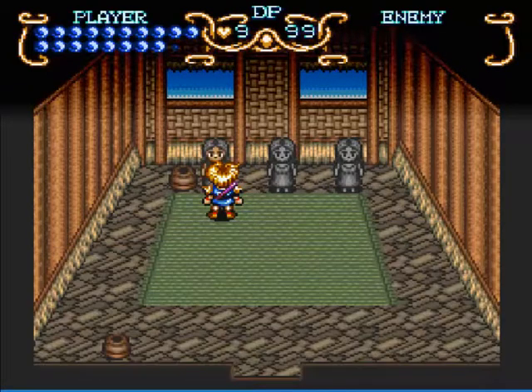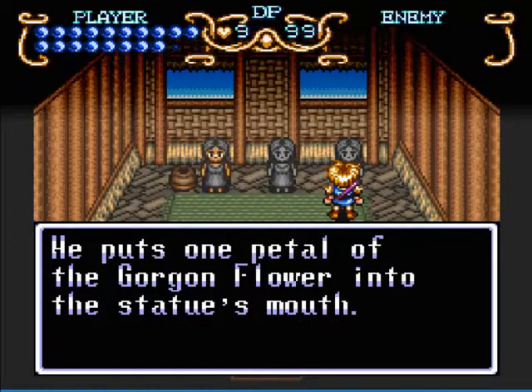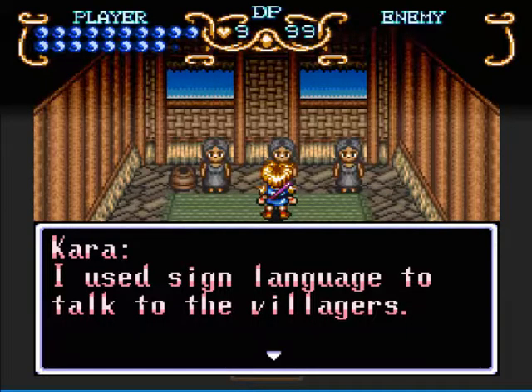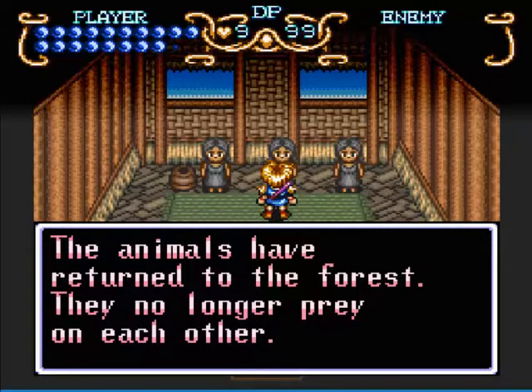Put one petal into the mouth. There we go — now we're going to get a little sequence. Apparently sign language is the same everywhere; apparently whenever this takes place they already knew ASL and it was universal across all cultures. No longer prey on each other? Well no, they do — that's kind of how the animal kingdom works. They always prey on one another, otherwise no one would be able to eat except for cows. I know I'm oversimplifying that.